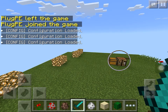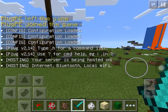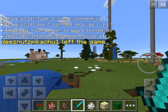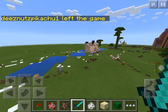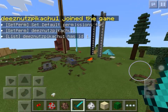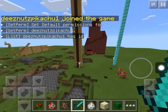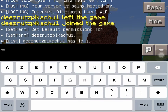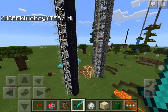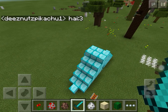Hey guys, welcome to another video. Today we're gonna tour my tricks world. This is for the 46 subscriber special. This part over here is my car, and this part is the secret room design.